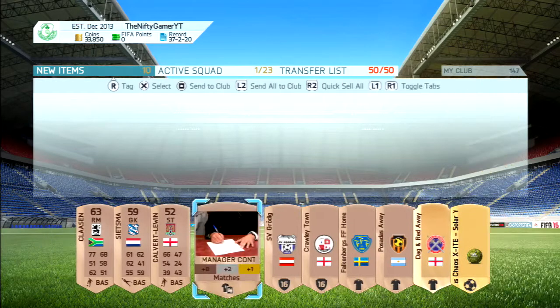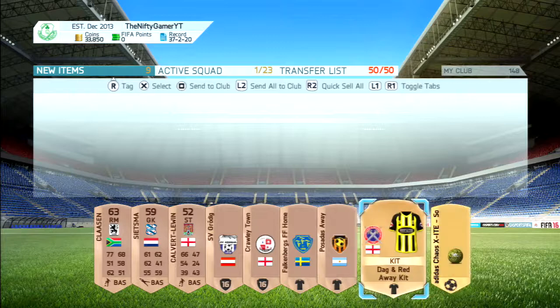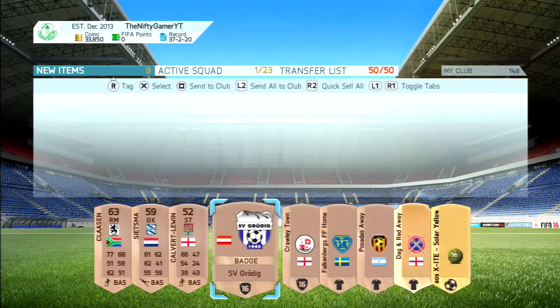I store the contracts in my club because they help a lot. I got another football as well, so I could sell that. That kit actually looks very nice — it will probably sell for a couple of hundred coins. Same with that kit — probably about 200 coins. That kit doesn't look too nice.